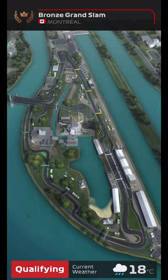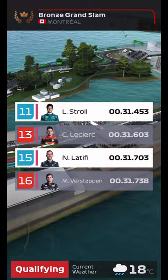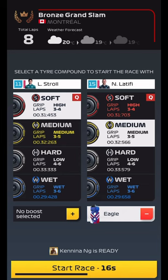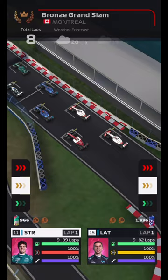It is Canada, and it is raining, however I'm hoping for a dry race to give you the strategy for the dry. In terms of starting positions, P11 and P15 — and we do have a dry check. For this we are going to go medium tyres on Latifi and put on the Eagle boost. I also like the Kawai, which is a newer boost and a very good one indeed. So here we go — we're going to try and do four laps on each, potentially five.